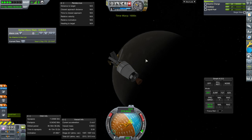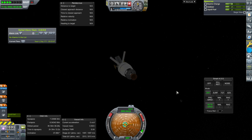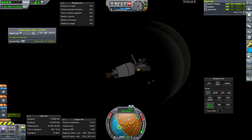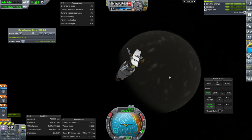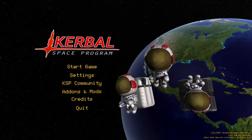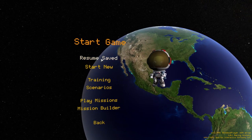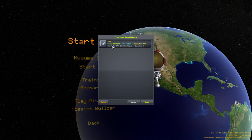First let me see if Mars is looking properly, because I've got RSS Visual Enhancements now. There's one of Mars's moons — okay, we've got power. Mars doesn't seem to be looking right. Why is it so dark? Let me see what I can do. Still don't see any clouds on Earth — that's interesting. Maybe RSS Visual Enhancements isn't working yet.